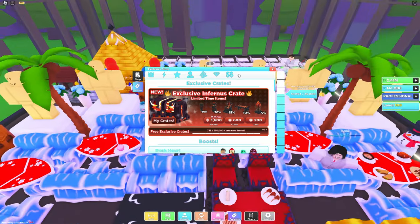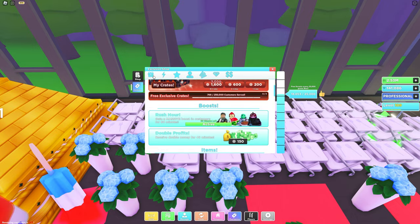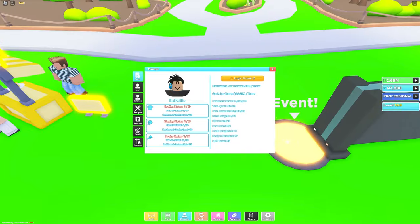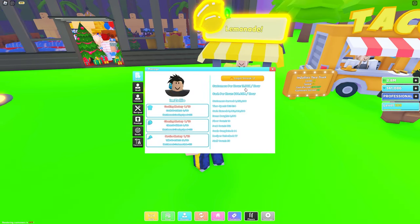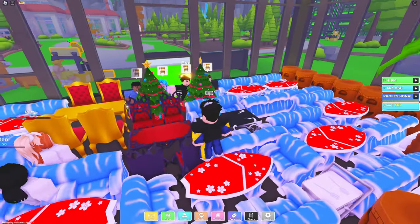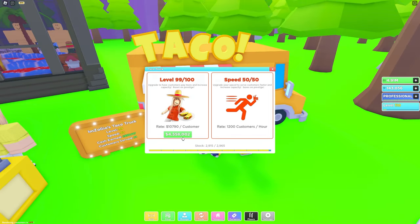I only had like 3000 left. Is this all the update has to offer — two weeks and they only give us a crate and a taco machine? My customers per hour is 11,360 per hour and for some reason they're updating my restaurant again. They had an hour delay and now they're restarting it again. Let's do this again — looks like I have enough for my last upgrade.